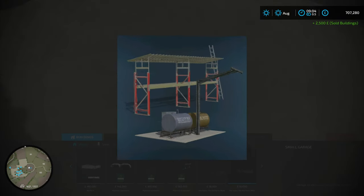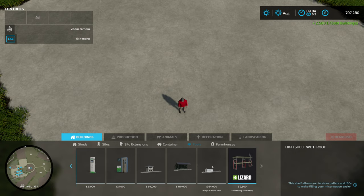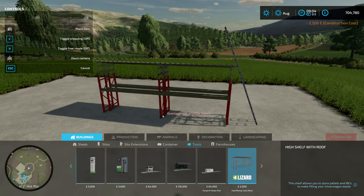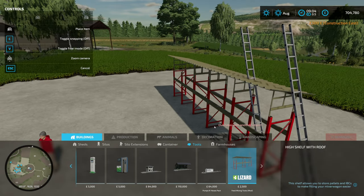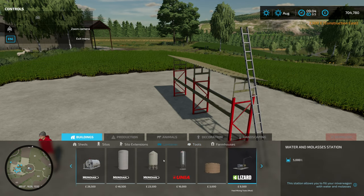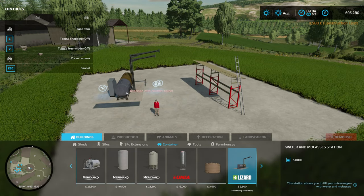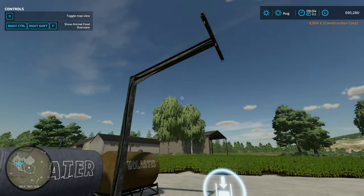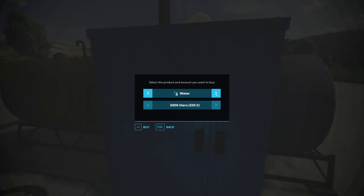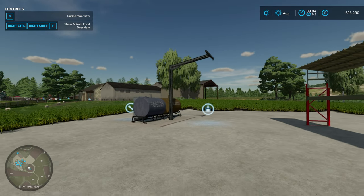The last one is also by Urson Rainer - the Feed Mixing Tools. There are two parts: a shelf designed for stacking pallets and IBCs so you can fill your mixer wagon from them more easily, and a molasses and water station - another tank you can fill your feed mixer from for water or molasses, and you can go in the back and buy it in bulk as well. Really good if you're doing larger-scale feed mixing.